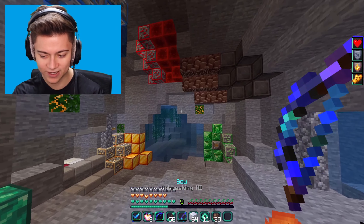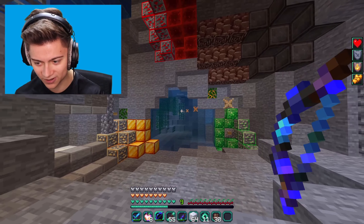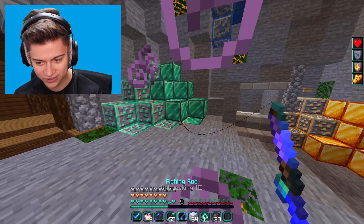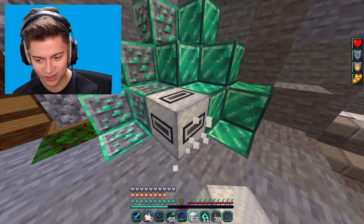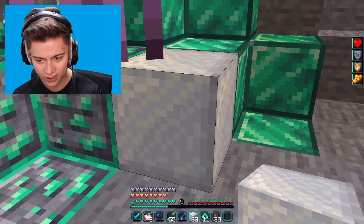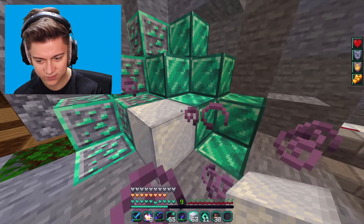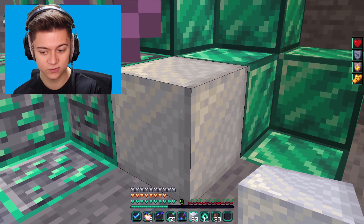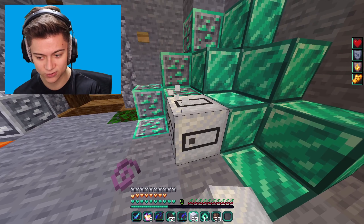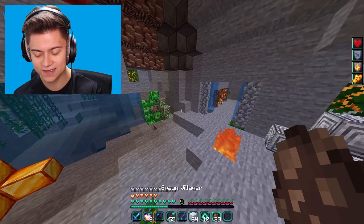We also have custom hearts and cherries for the hunger bar - that's so cool. We have the bow, the fishing rod, and then the white wool with a custom block breaking animation. The wool edit actually looks really nice - pack editors don't usually do crazy edits to wool, but this one did. Next up, we take a look at the ender pearl.